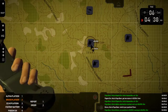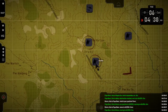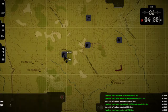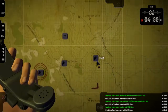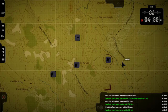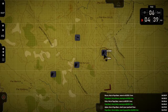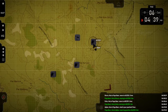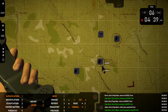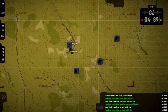Bravo — move. Papa Bear, this is Bravo — moving to 4-2-1-5-5-2-2. Out. Echo — move. Papa Bear, this is Echo — moving to 4-0-9-5-5-1-9. Out. Alpha — position. Moving to 4-5-5-5-3-2. Papa Bear, this is Alpha — reporting position 4-3-6-5-5-2-5, moving to 4-5-5-5-3-2. Out. Alpha — move. Papa Bear, this is Alpha — moving to 4-5-5-3-2. Out.